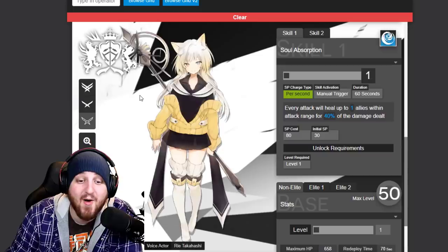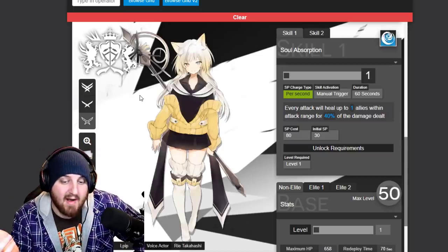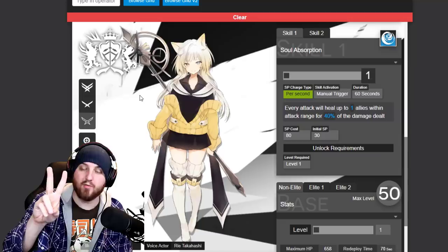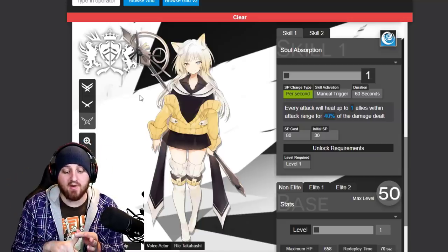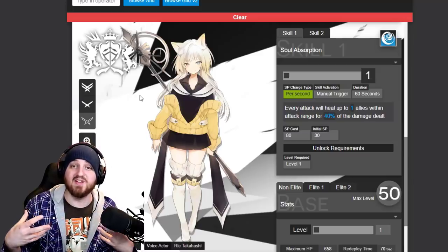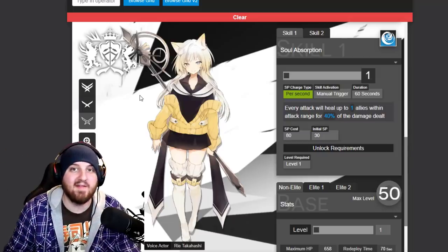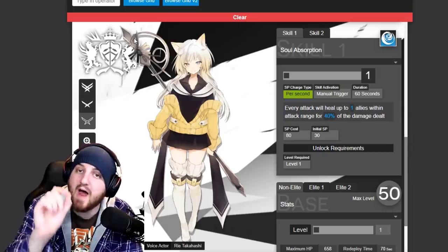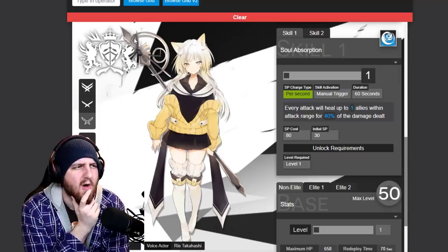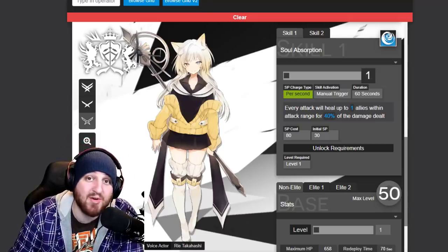The next unit is Nightmare — a lot of people's zero waifu. She fills a very niche role; she can be a damage-dealing healer where the more damage she deals, the more she heals surrounding allies. She also has an AoE surrounding slow, and the further enemies move, the more damage they take with a curse effect. You can pair her with certain units to bypass the counter-synergy and make some really powerful combinations.